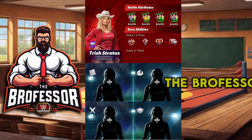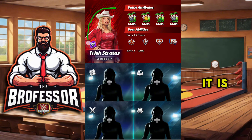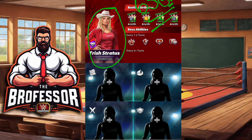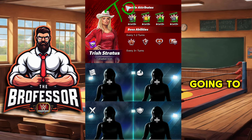Class is in session, the Brofessor is in. We got a boss battle — it is time for the Trish Stratus boss at the weekend. First time we are going to see six-star gold female requirements. Let's check it out.